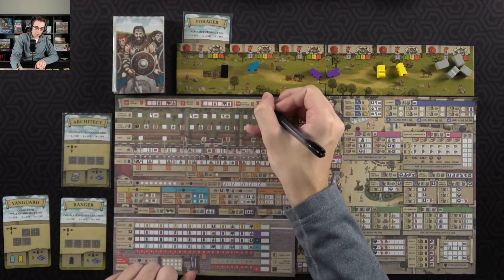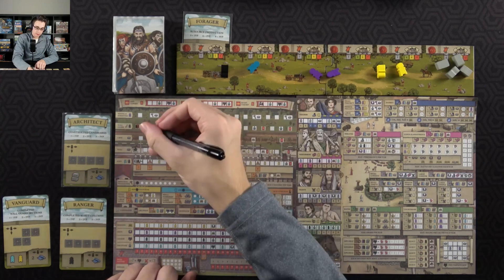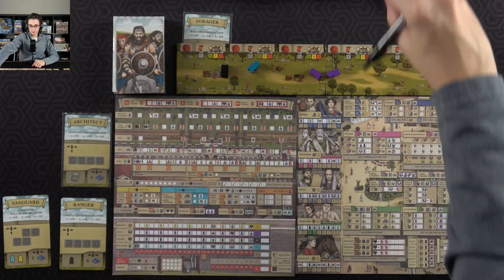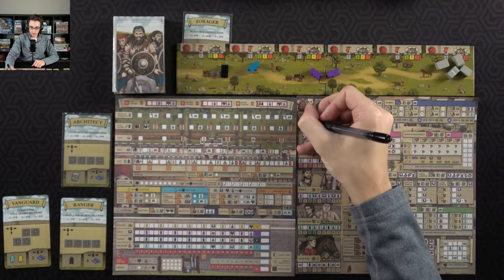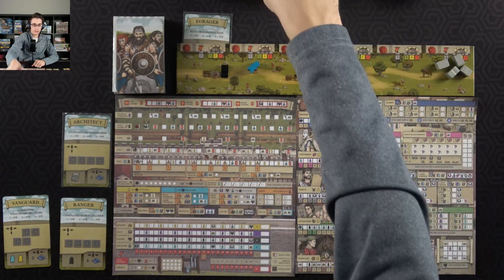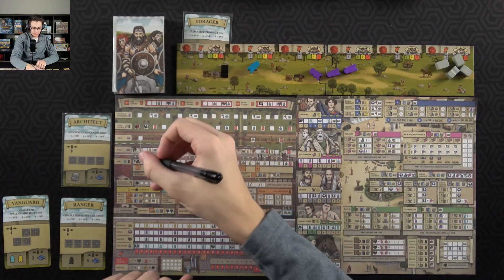The first will get me a cohort, which will go with the right one, and then the next will get me just a little bit of discipline. I'll spend both of these civilians — one on the traders track and the other down here on this track — so I could get a servant plus a builder. Then I'll use this builder on the fort.